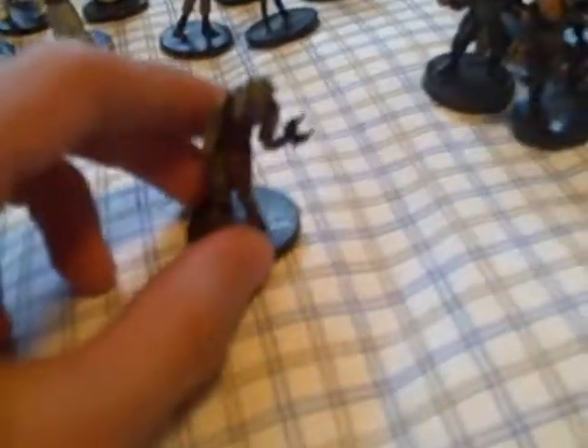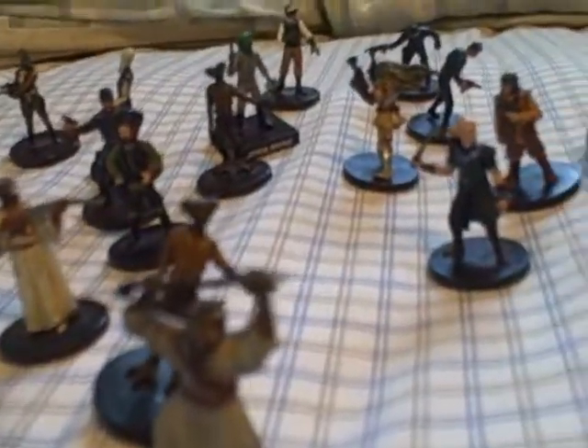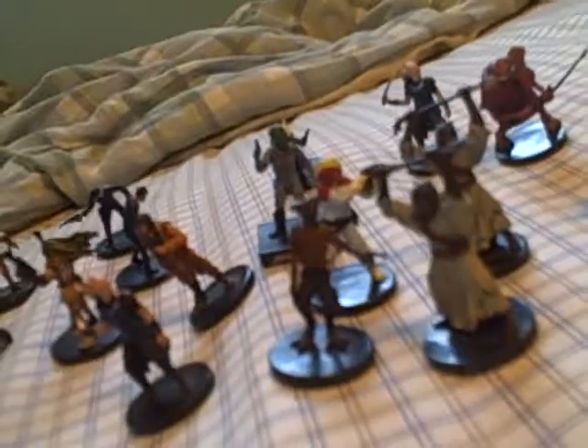Next, we have from Universe — Black Sun Vigo... just Black Sun Thug. We have two, I thought we had three. Next, we have Darrow's Mercenary — I just got him off eBay, though I know I traded some away. Next, we have Darrow's Explorer, double of them.